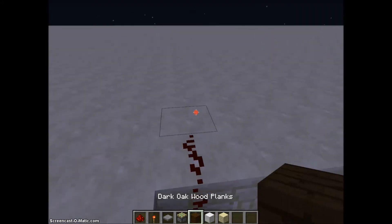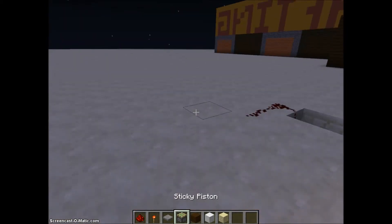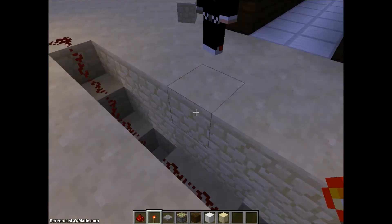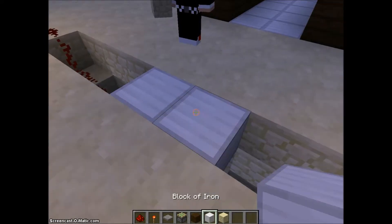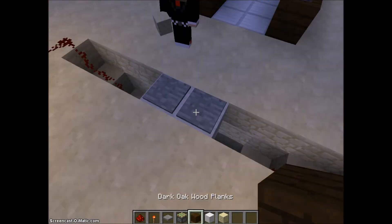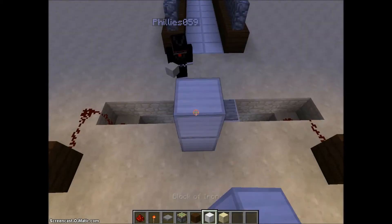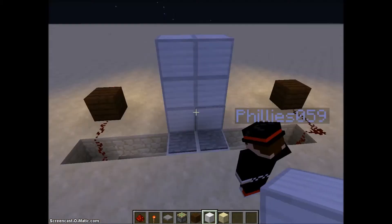Then you're going to need to put some blocks right here and they need to have torches behind them so the power can be reversed that way. For the next part you need to put some blocks here — any kind of block, it doesn't matter — and put two pressure plates on top. When you walk on the pressure plates it powers the circuit, which turns off the torch, and then the pistons retract. Then you're going to need to put any kind of block three blocks high, three by two. You can do two by two but I think three by two looks better.